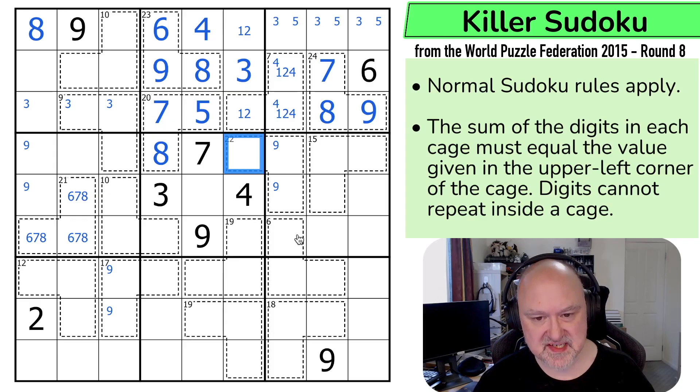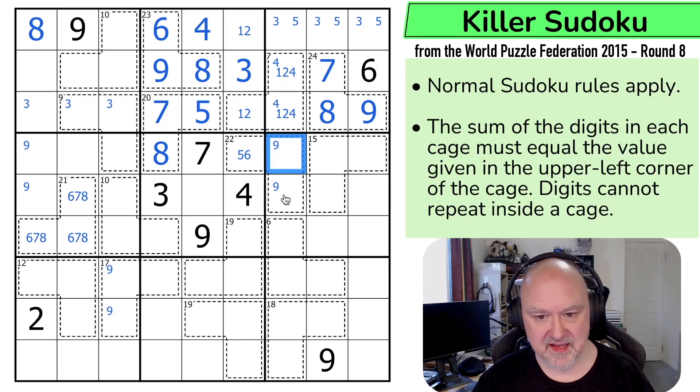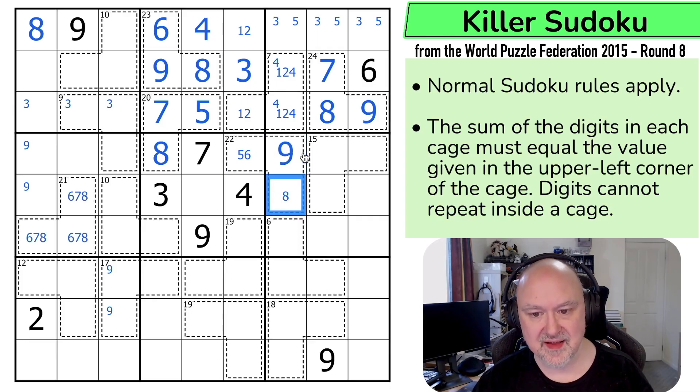This digit now has a maximum of six, so this is five or six. If this is five, these are 8, 9 because five plus 17 — and if this is six, this is 7, 9. If this is five, these need to sum to 17, and I can't put the eight there, so this would be nine and this would be eight. If this is six, these have to sum to 16, which is only doable with 7, 9, but I can't put the seven there. So this is always nine, and this is a seven or an eight.